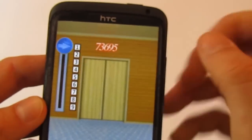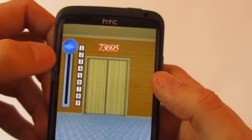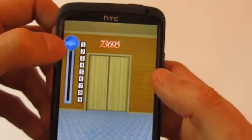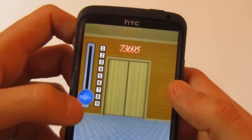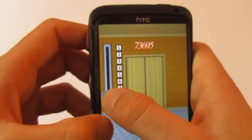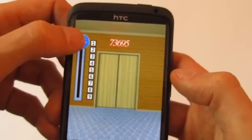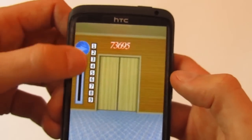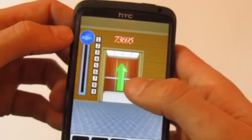On level 95, you get the numbers just there. Use the arrow to select: seven, then three, then six, nine, nine, nine, zero, seven, three, six, nine, and five. The door is open and you can go to level 96.